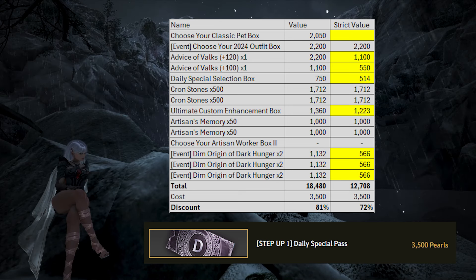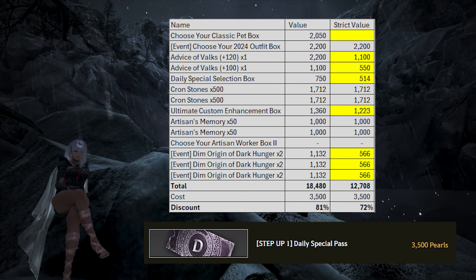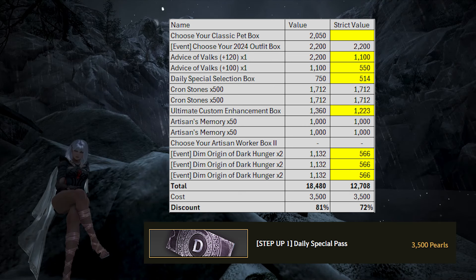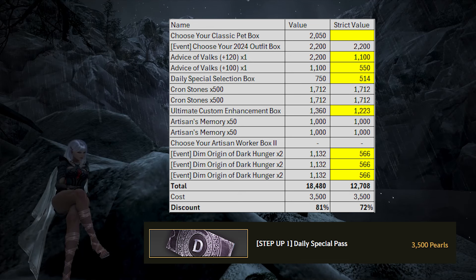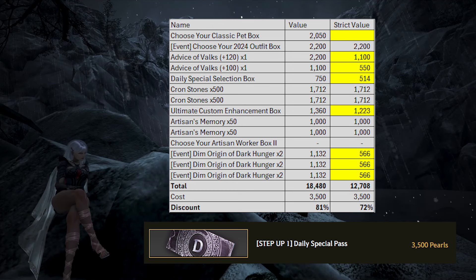We also did a more strict valuation, which removes a bunch of the value from the stacks, Dark Hungers, and non-Cron/Artisan items. In total, this pack would be worth 12,708 pearls and have a discount equivalence of 72% with this stricter valuation. That is still honestly pretty good, and if you only value Crons and Artisans, this pack can still be a pretty good pickup. Regardless of whether you value things more strictly or not, this pass is going to be worth it for most people if you want Crons, Artisans, and some of the bonus items.